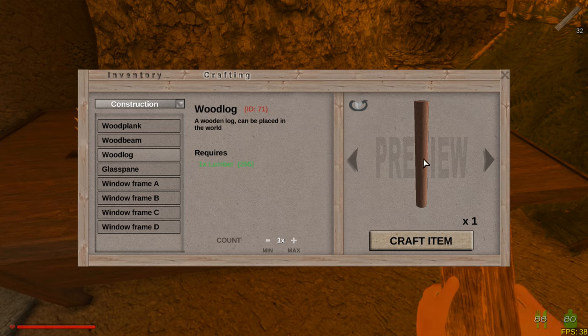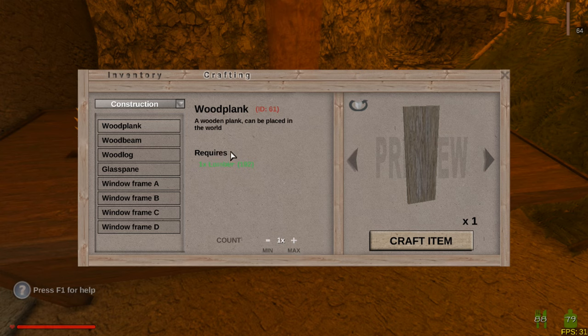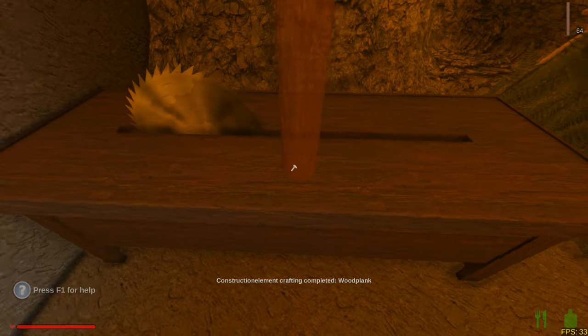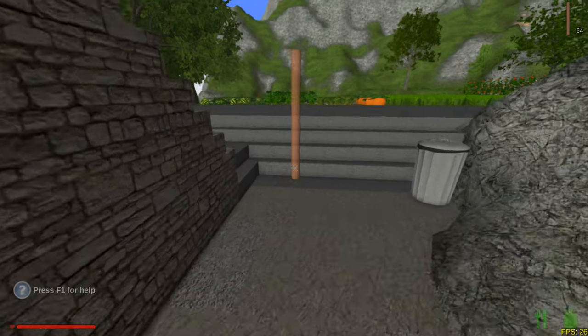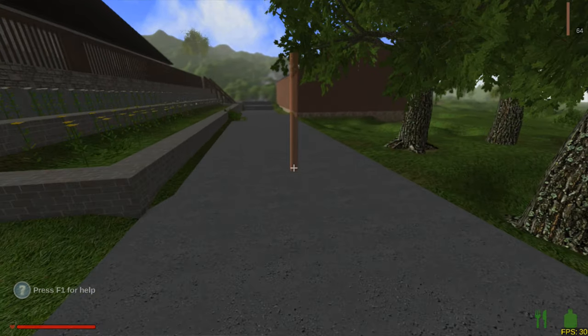I was thinking number 71 for our logs and also for our planks. So let's go to set. There we go. And we can go over here and start building.